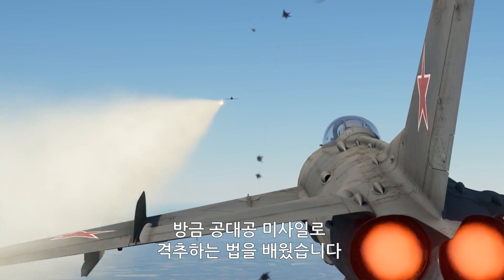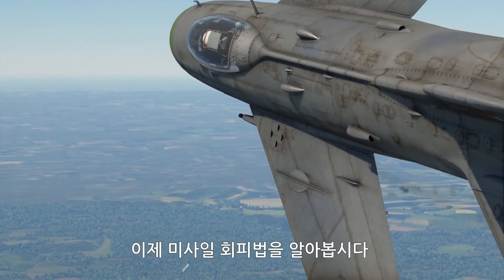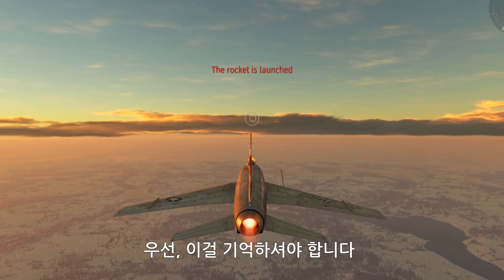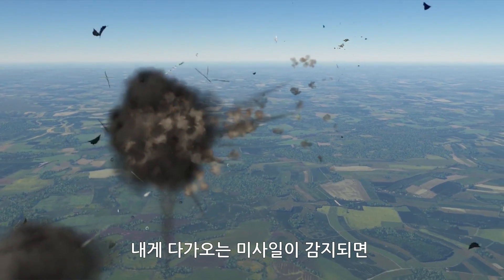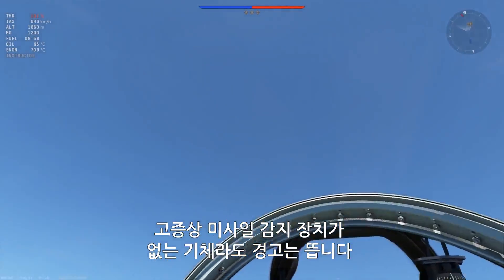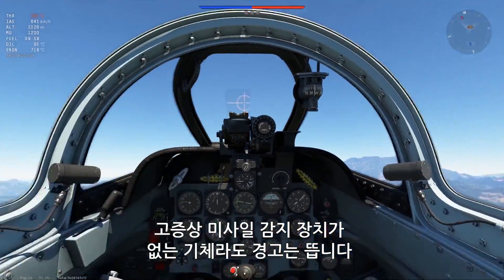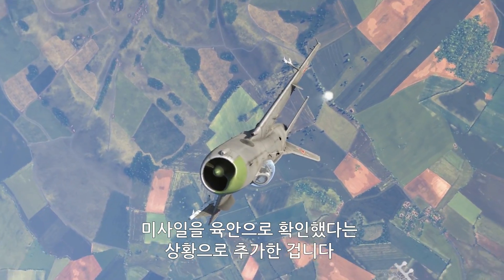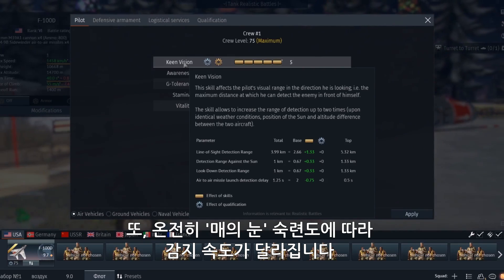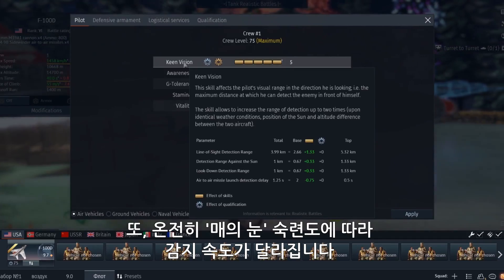You now know how to hit someone with an air-to-air missile. Now let's talk about how you can evade them. First of all, always remember this: if there's a missile rapidly closing in on you, the game will definitely tell you — even if you're flying a plane that historically didn't have any special systems with such capabilities. We implemented that feature to model visual detection. The timing of the alert depends entirely on the skill of your crew.